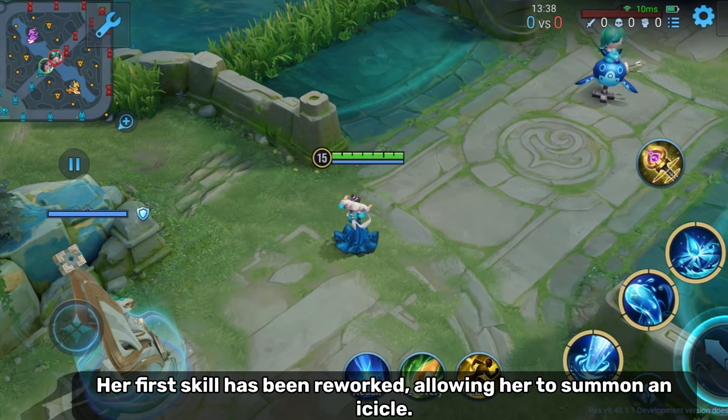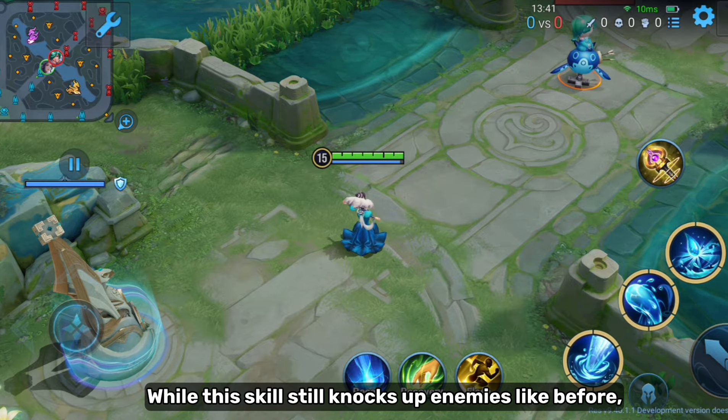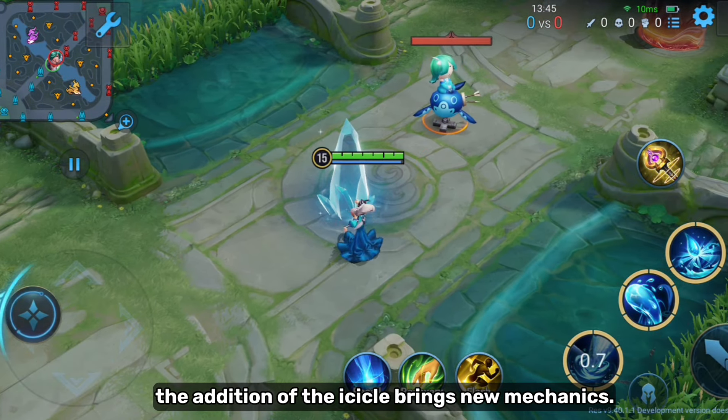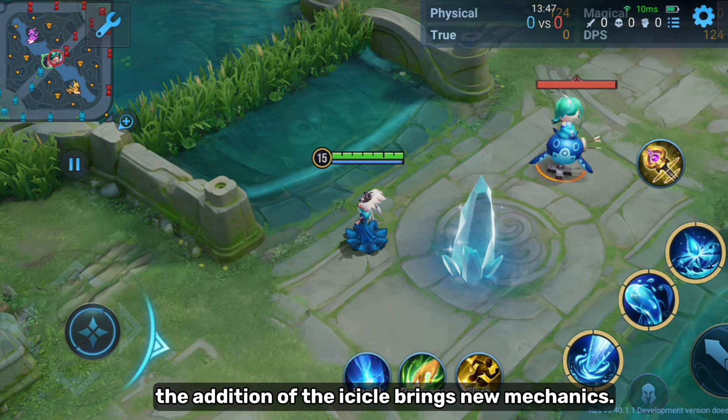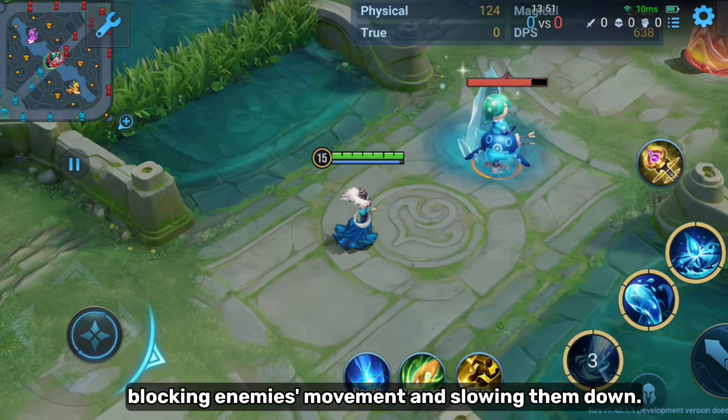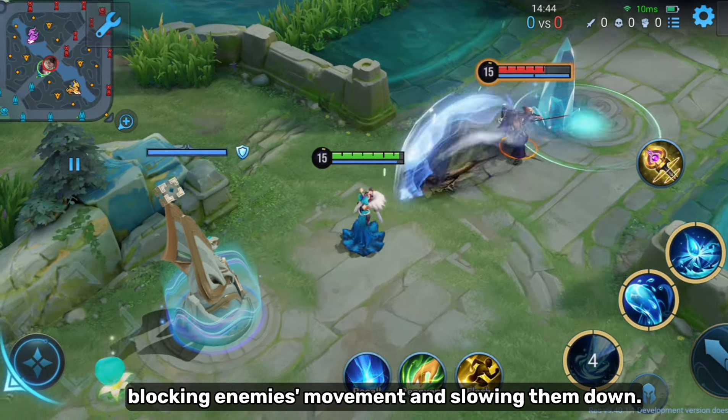Lady Jen's rework is now applied on the test server, so it might come soon to the global server. Her first skill has been reworked, allowing her to summon an icicle. While this skill still knocks up enemies like before, the addition of the icicle brings new mechanics — it remains on the ground for 8 seconds, blocking enemies' movement and slowing them down.